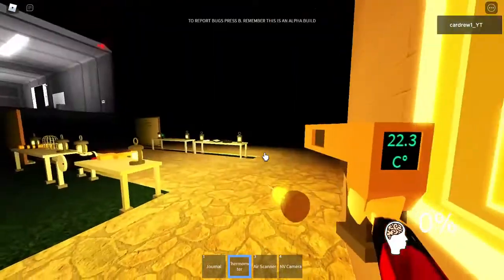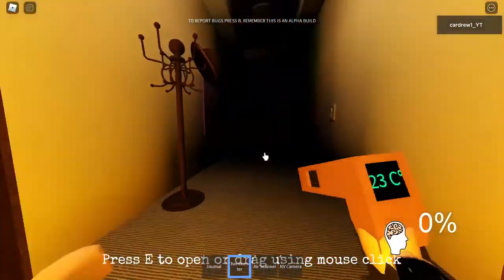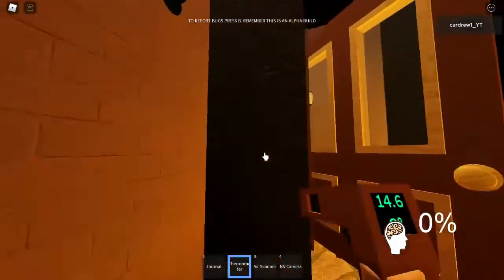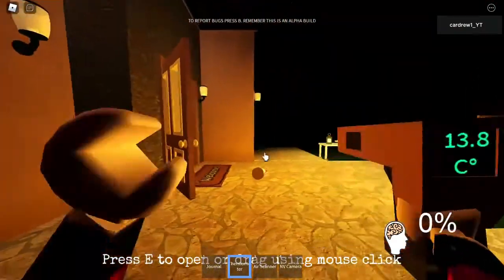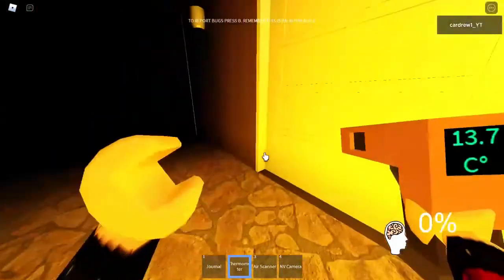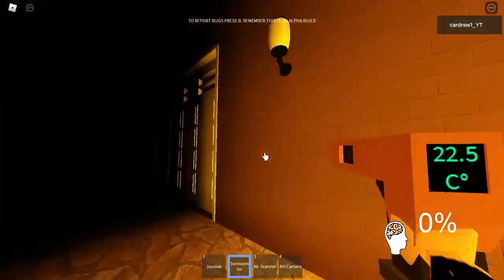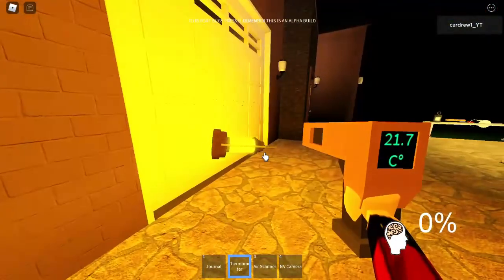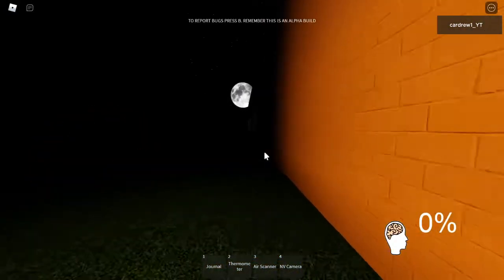If you need to use the NV cam through a window, you have to glitch into the wall or the window. In the hallway you don't need to — you can just stand outside and the orb will show if it's in there. But what I'm doing now is walking around the outside of the house, checking the rooms for a temperature which starts with 20.